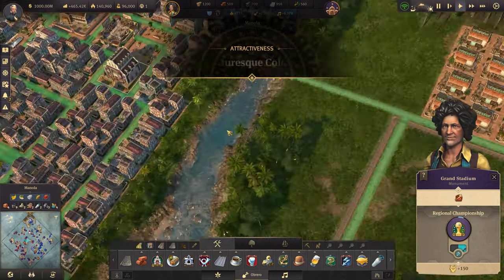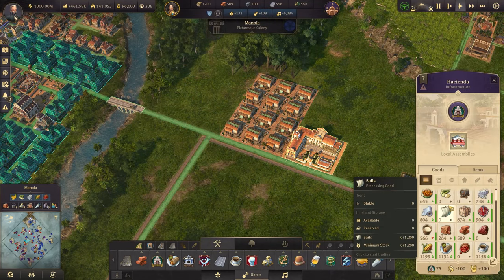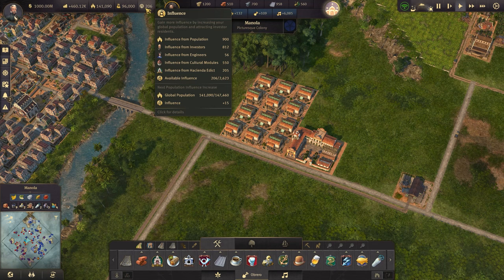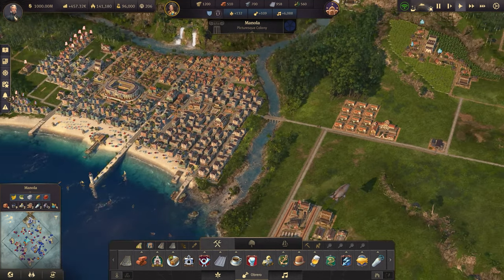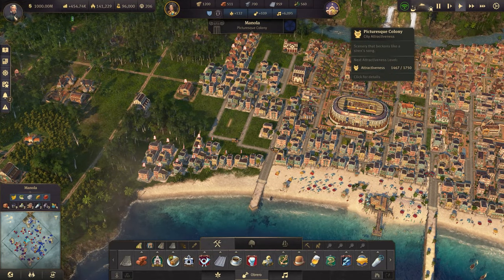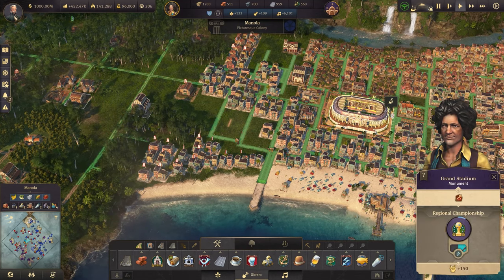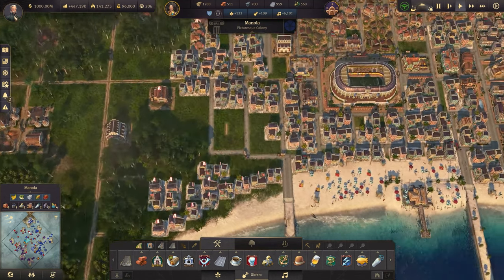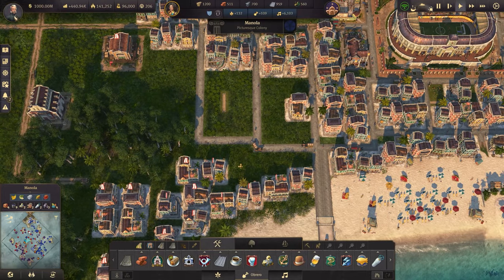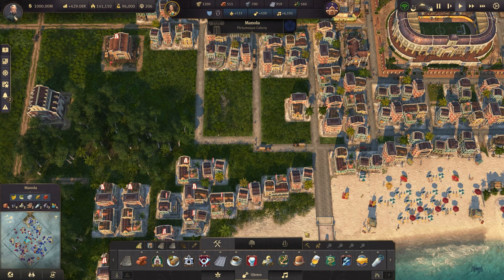The game lasts 10 minutes. 13:50 attractiveness. Let me see if this works. Oh my God — 206 influence! Yes! The influence problems are solved. Although, if we lose attractiveness, does it just go back down? I mean, this game is running right now, so that might just be a temporary thing. We'll leave it there and see what happens. Either way, I wasn't really using the other thing anyway.